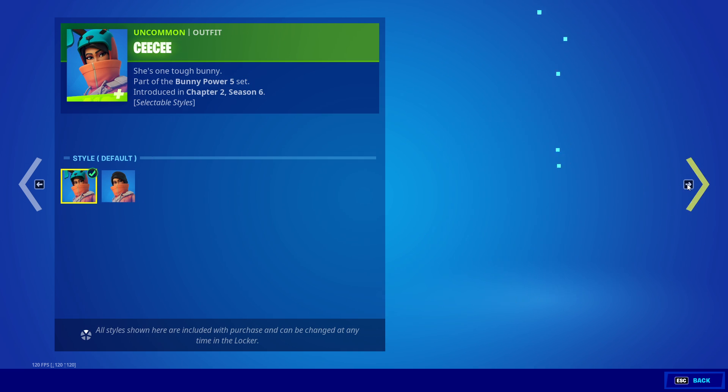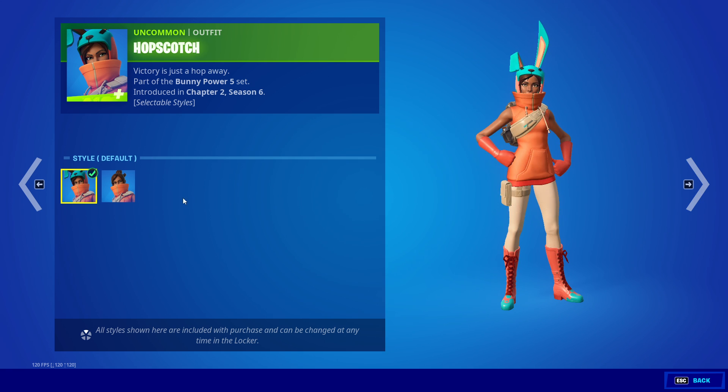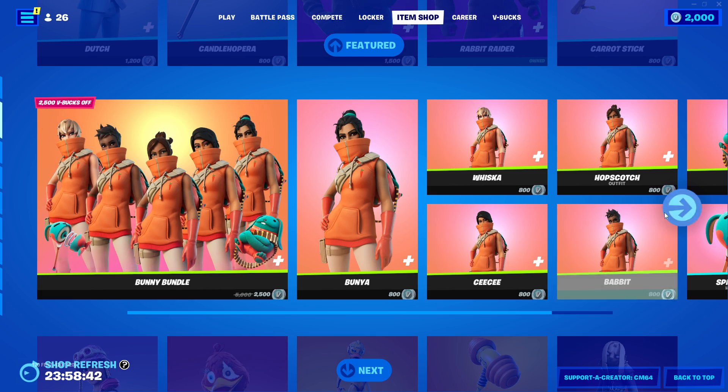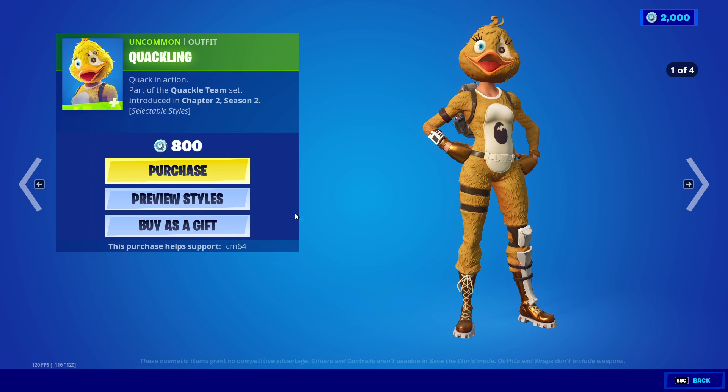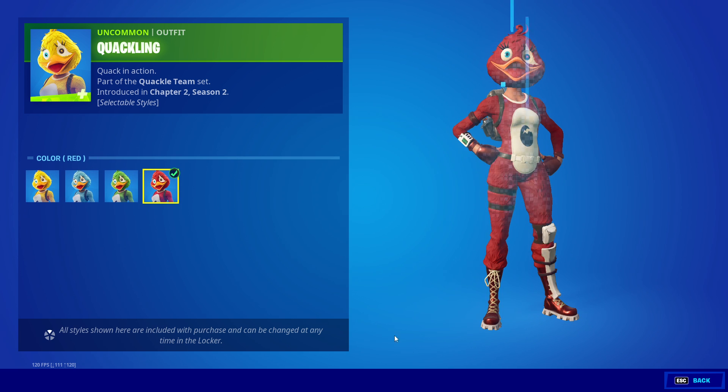Even though these skins exist — to be 100% honest — I thought there was only one. I didn't know there were multiple of them. Very nice though, they all are. I think I went through all of them. You can pick them all up separately as well. Pastel — very nice skin. Quackling: SLS default, blue, green, and red.